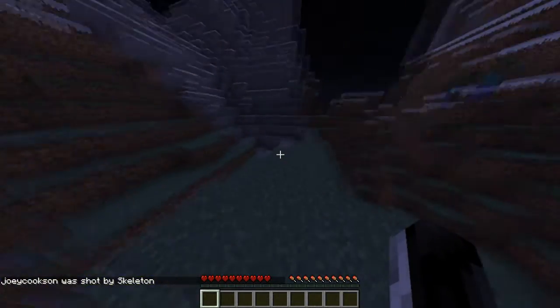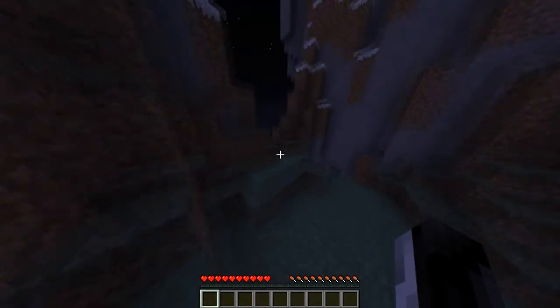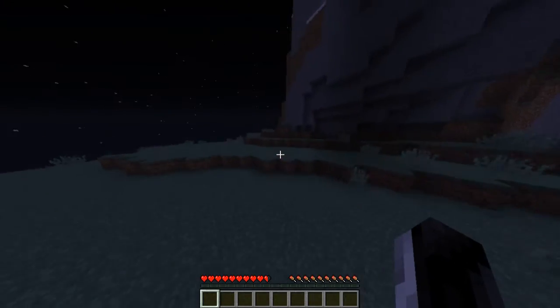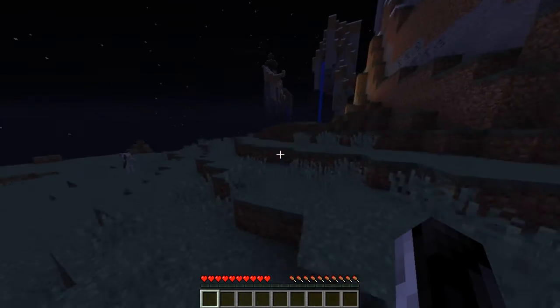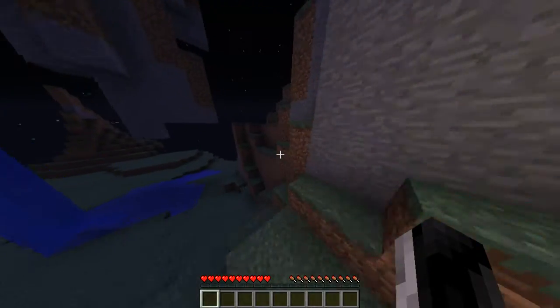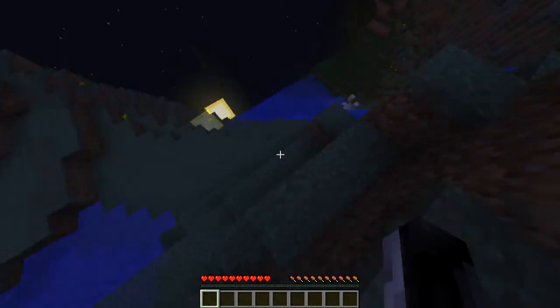I think we went this way when we spawned — yeah, we went this way. We'll find our stuff. Killed that skeleton just for being an arsehole. And our house, I believe, should be around here somewhere — the house should be up there. There we go, getting quickscoped by a skeleton — it's not fun. There's our house, we'll go get our stuff back. Run down, take the shortcut.